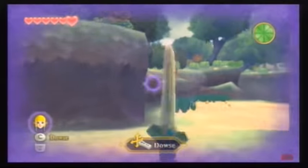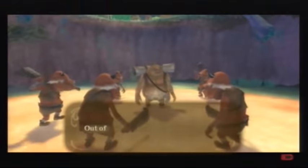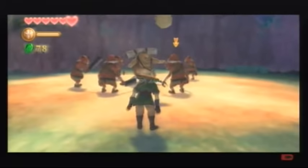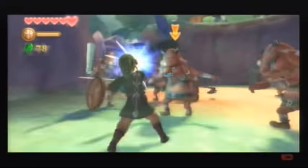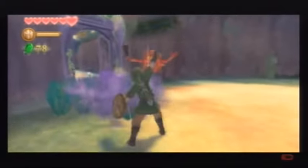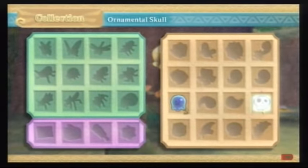The dowsing ability will guide us — there's nowhere to go but into these woods. Out of the way, scram! Look at that Goron alone. These enemies are extremely annoying right now because they have a tendency to block. That's extremely annoying. Oh — if you see these drops, pick them up right away. They are extremely rare to get and you want a lot of them later in the game.